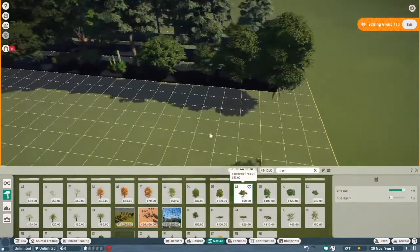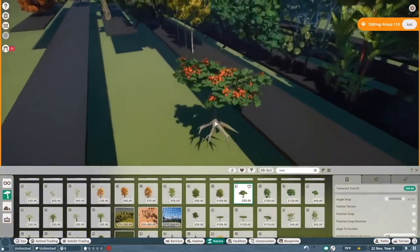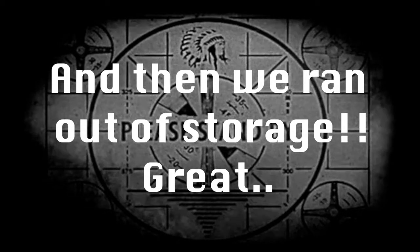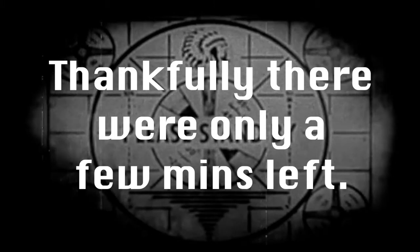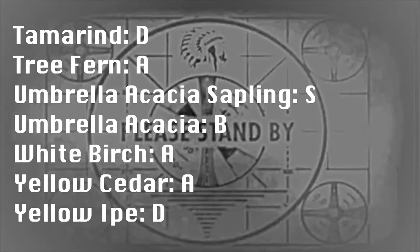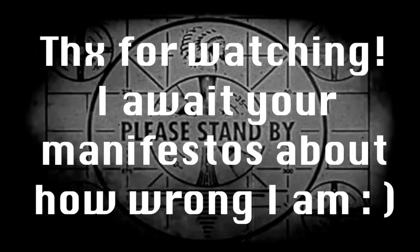The tamarind tree — now when I mentioned the bloodwood, I liked how the flowers were nice and understated. This has the opposite problem.